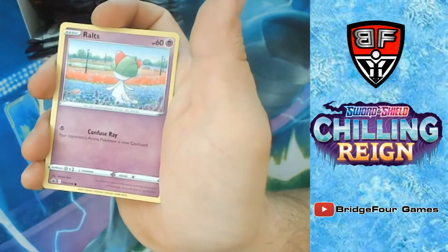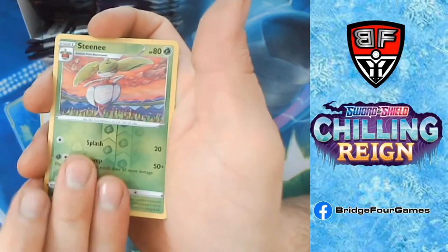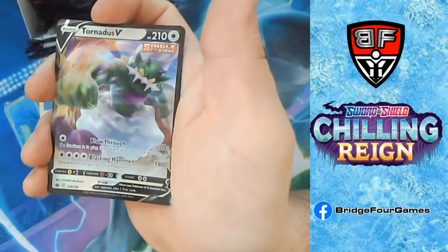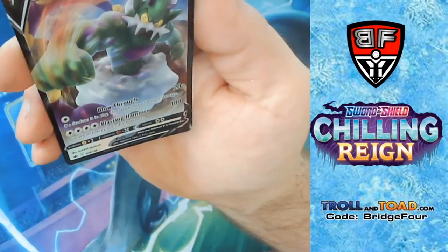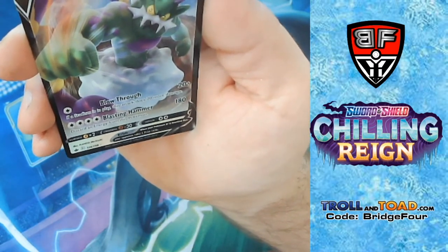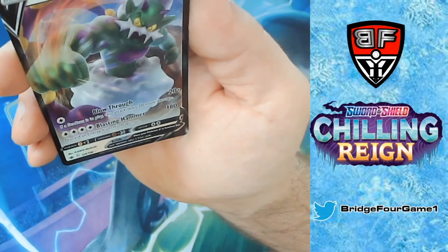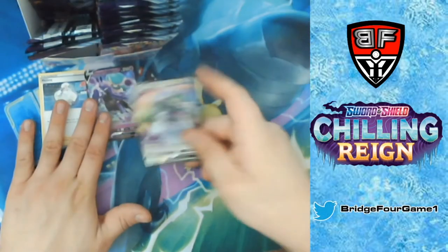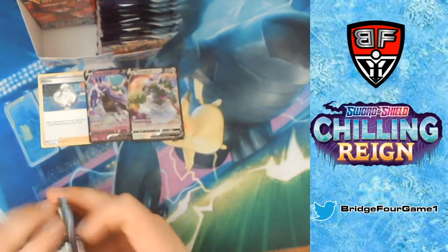Mareep, Ralts, Castform, Reverse Holo Steenee, and Tornadus V Single Strike. Blow Through: 'if a stadium is in play this attack does 20 more damage,' and Blast Hammer for energy does 180 but you discard energy. Not the greatest V to get but it's a V, so we put it in the pile.